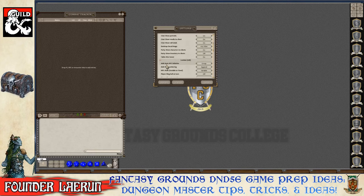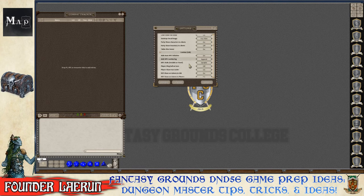The 'Add Auto NPC Initiative' setting controls how the combat tracker assigns initiative. On Group: all NPCs share the same initiative. Off: you roll manually. On Individual: each combatant gets a separate roll. Individual is preferred because it avoids large mobs all acting at the same time, which can get boring, though grouping is fine for brand new DMs.